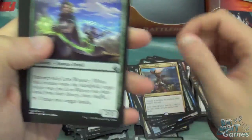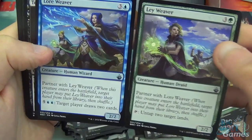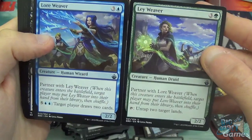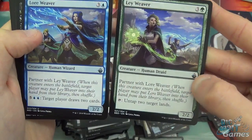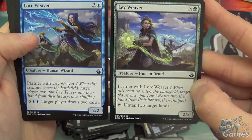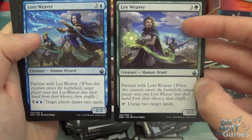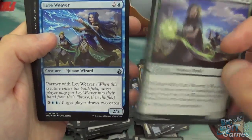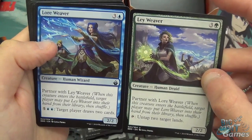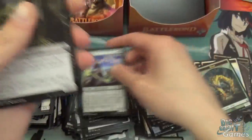Loreweaver and Layweaver — both four mana, both tutor each other when you play them, both four-mana 2/2s — a human wizard and a human druid. The green one taps to untap two target lands. The blue one costs seven and target player draws two cards — not the greatest, but can't complain. Tenacious Dead and commons. I'm aware that was slightly out of camera shot for that last pack, sorry.